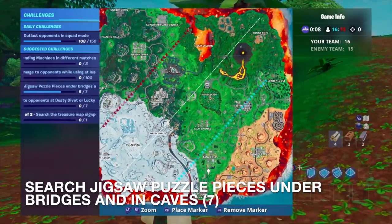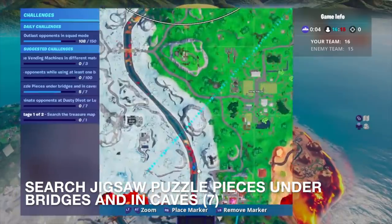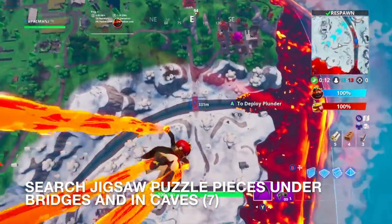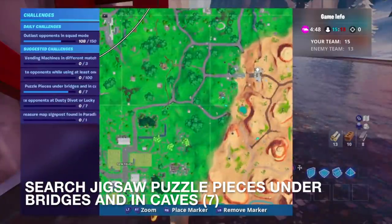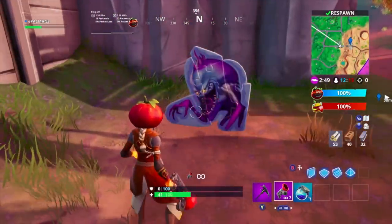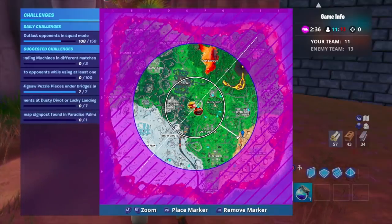We're going to land right here. There's a bridge just north of Lucky Landing — a little northwest of Lucky Landing, right here. We're going to do a little hot drop and get there before the lava gets there, because the lava is creeping into that river. So now we're going to head all the way up here in the desert. Where is the jigsaw puzzle? Oh, there we go, here it is. That's not what I expected at all, but I will take it. We've finished that challenge — seven out of seven: search jigsaw puzzle pieces under bridges and caves.